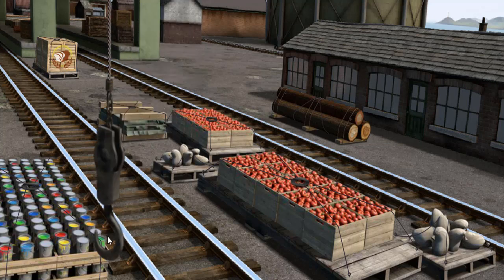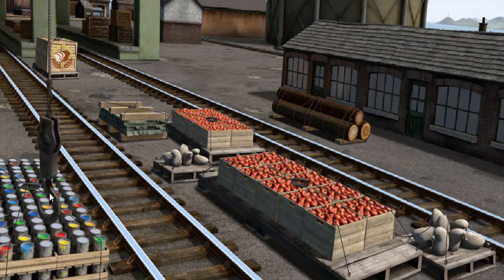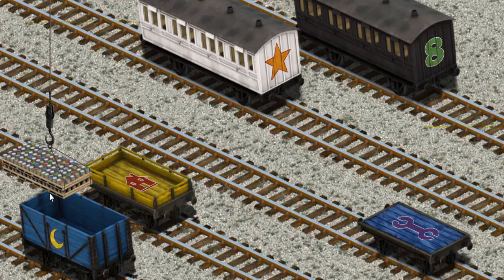Show Cranky where the cans of paint are. You've found them! Let's lift and load. Now the cargo must be loaded. Help Cranky find the blue flatbed with the picture of a purple wrench.